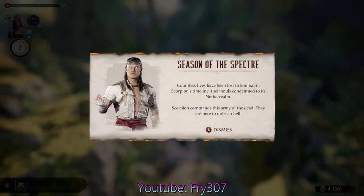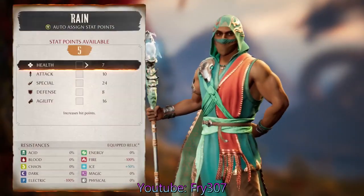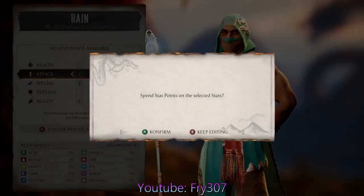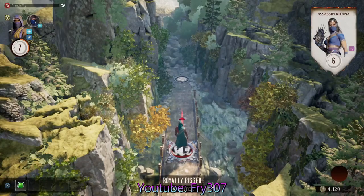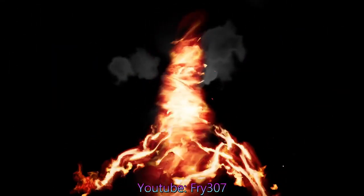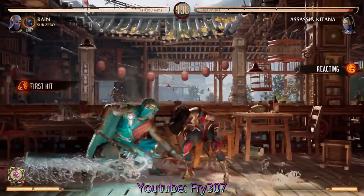Countless lives have been lost to Kombat. Their souls condemned to its Netherrealm. Scorpion commands this army of the dead — they are here to unleash hell. I don't know why but I found that so cool. I think this is our first official big boss, the end boss of an area fight, if you don't count the tutorial areas. Before I go in, I decide to spend the points — I mainly spent most of them on special and agility, because Rain has 50-50s, a lot of zoning, and combo damage that comes from special moves. I also added some to attack, defense, and HP.